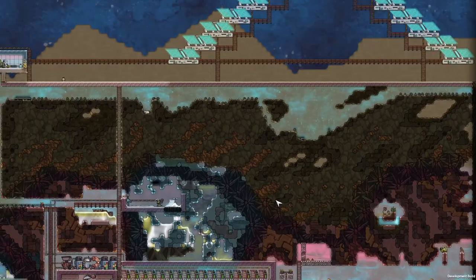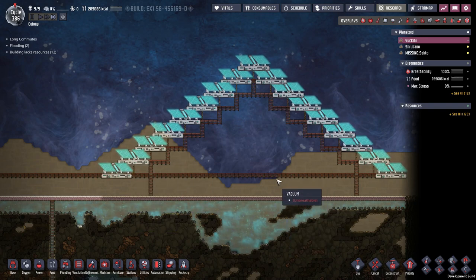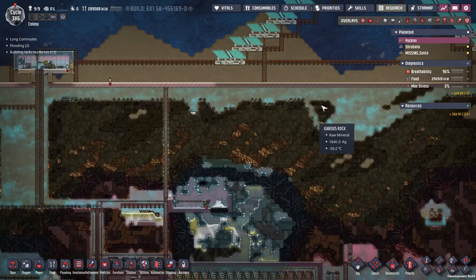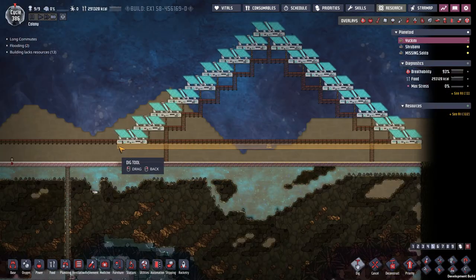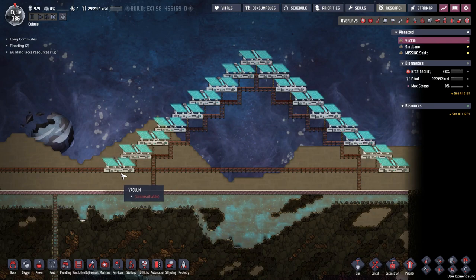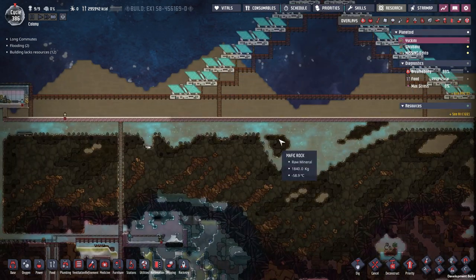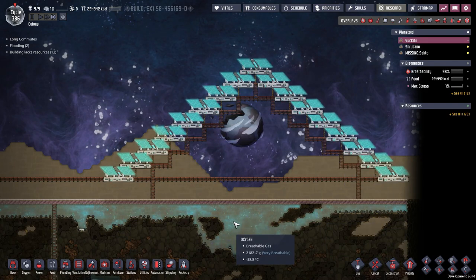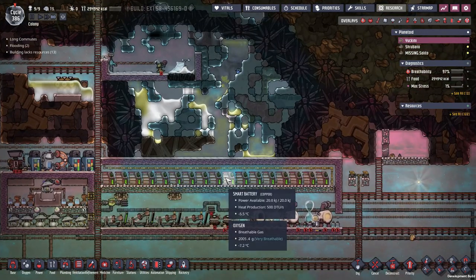I was sent down a rabbit hole when I built this solar panel pyramid. I'll leave a card in the top right where I go over all of the math behind this solar pyramid and power storage. Using the information from that video, this is 71 tiles wide, so I can safely draw about 3.3 kilowatts from all of these panels per cycle. I would need 30 batteries to store all the power not used during peak hours. So I'm going to start on that right now and make a better battery box.